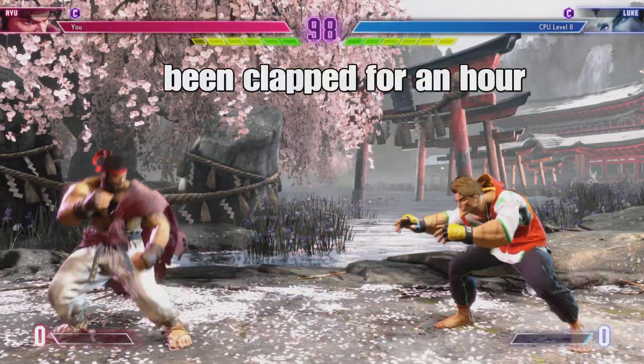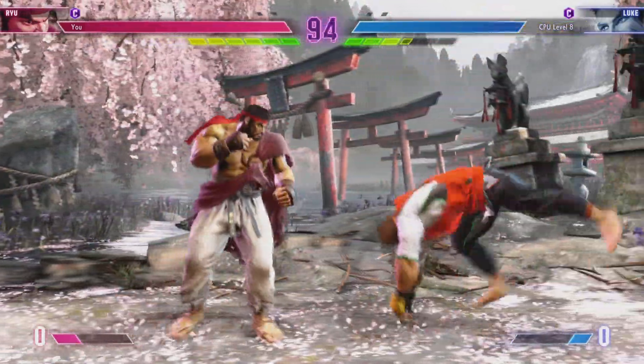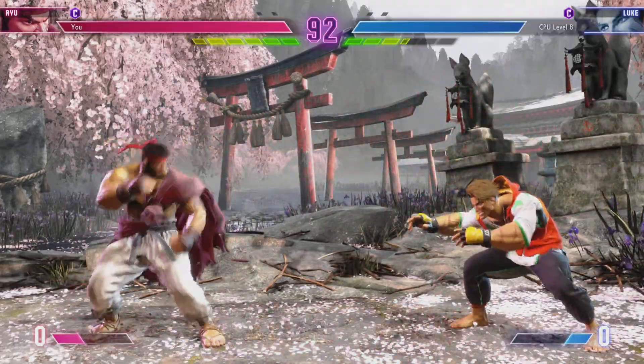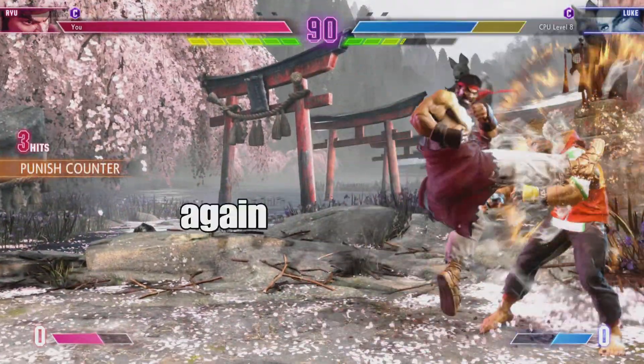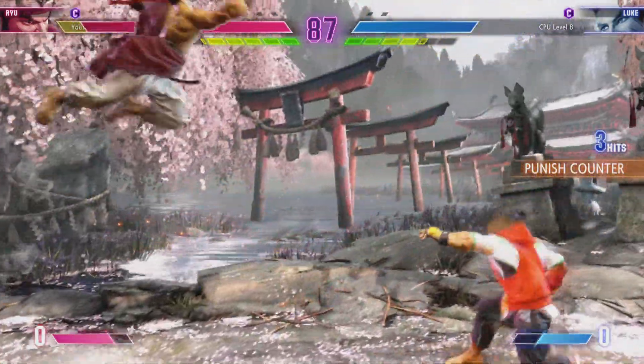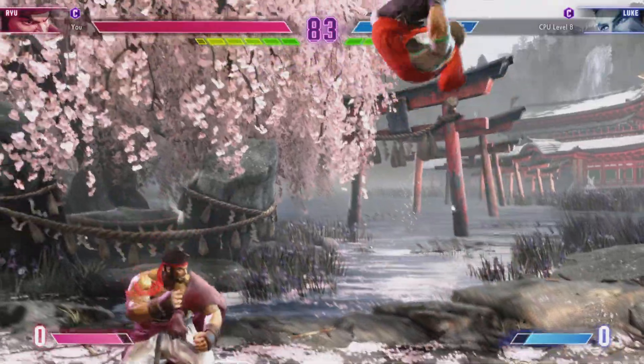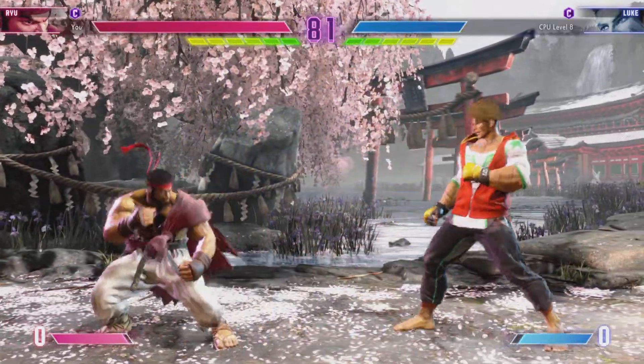Here we go, what are these fighters going to do? Uses this opportunity to really lay into the opponent with a damaging combo. Perfectly timed parry to deflect the opponent's attack — you don't want to get caught in that situation too many times.